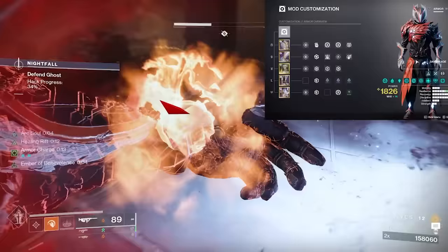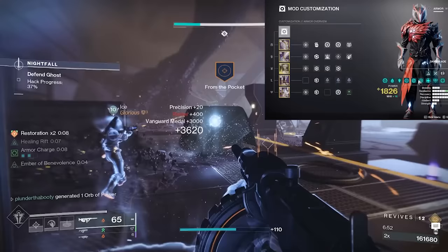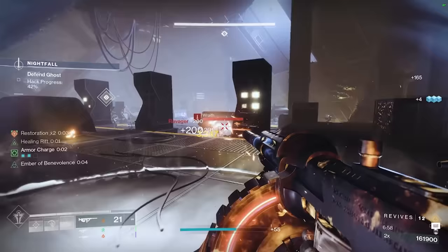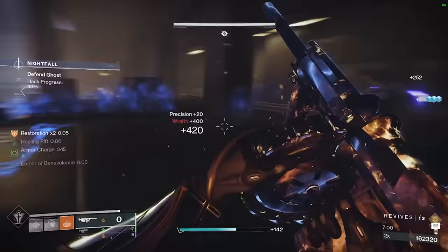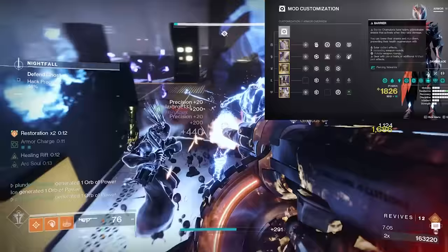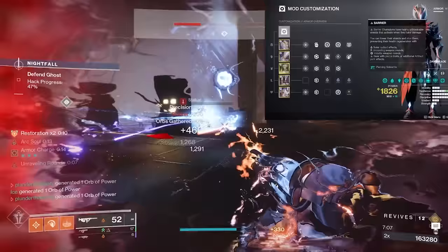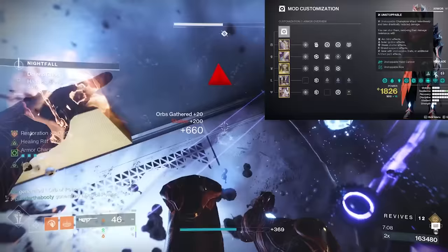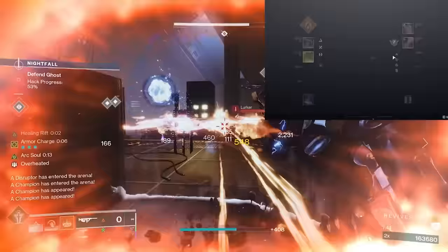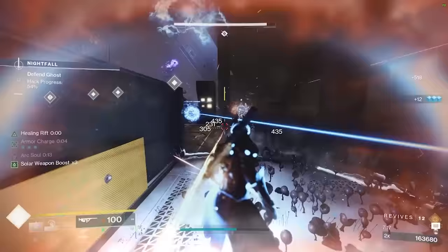For the Artifact mods, the important ones are Horde Shuttle and Unraveling Orbs — this allows our Strand Fusion Rifle to apply those debuffs. We also take Flint Striker so we can become Radiant with rapid precision hits from our Solar Weapon, Tommy's Matchbook — that's how we get Radiant within the build. To handle Barrier and Unstoppable Champions this week: Radiant handles Barrier Champions, and Ignitions handle Unstoppable Champions. Tommy's Matchbook handles both — Radiant stunning Barriers and Scorch triggering Ignitions to stun Unstoppables.